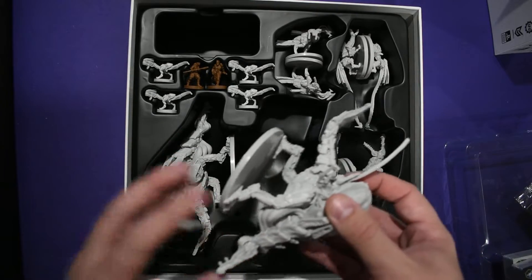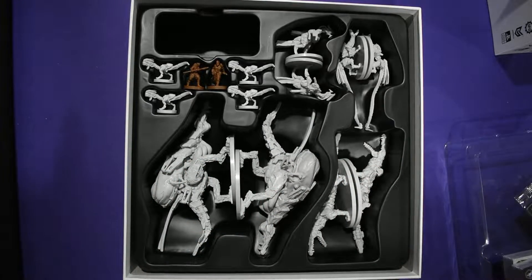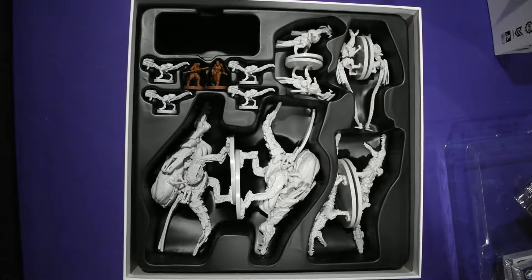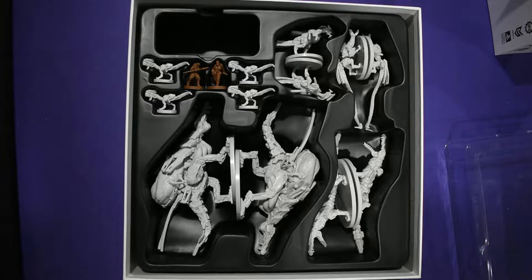Now, this is a retail package — this will be sold in retail. But you notice that there's two Bellowbacks. In the video game, there's a Bellowback that deals with fire damage and then one that deals with ice damage. In the original Kickstarter pitch they were only going to give us one Bellowback, but due to Kickstarter backing they decided to add a second Bellowback to this package. So if you're a painter, you can paint one fire and one ice, which I think is awesome. Anyway, that's this box — the Sacred Land expansion.